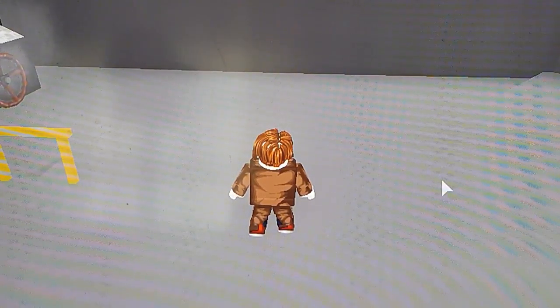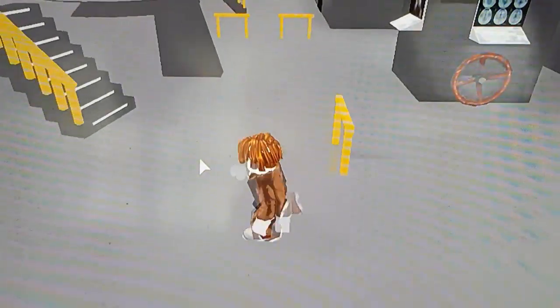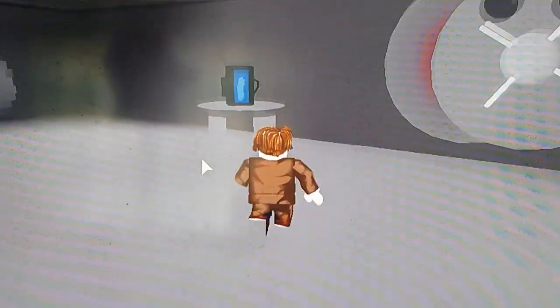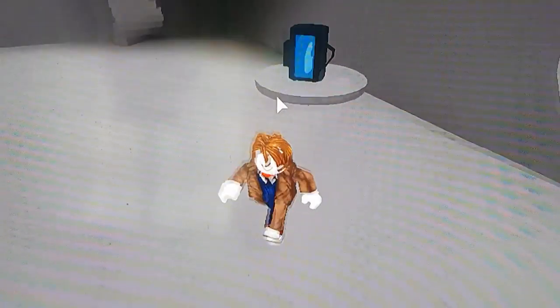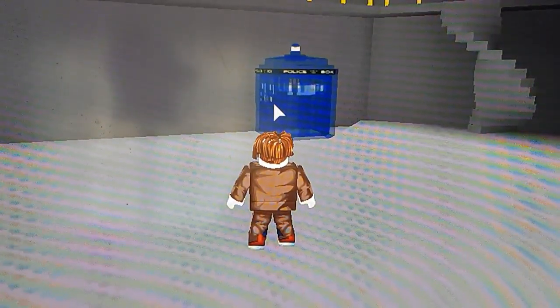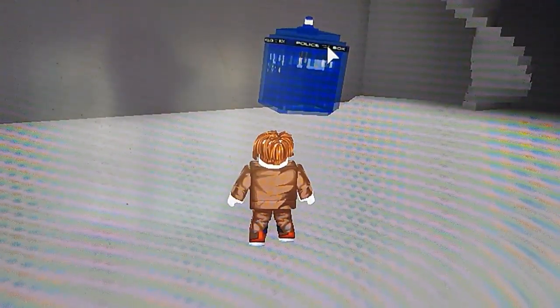So now I'm summoning - right click to summon and left click to teleport. This is the hand of David Tennant. Look - it's a real teleportation, dematerialising, rematerialisation. There you go.